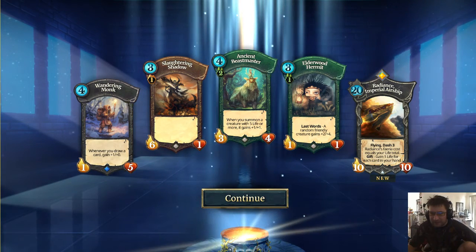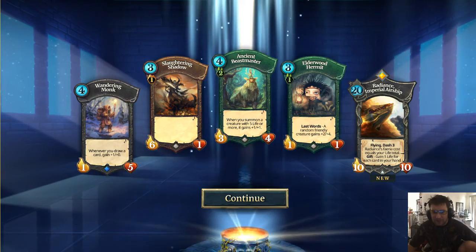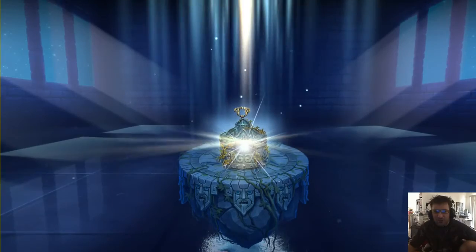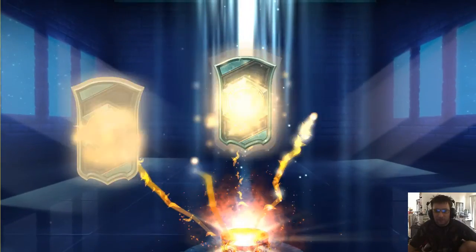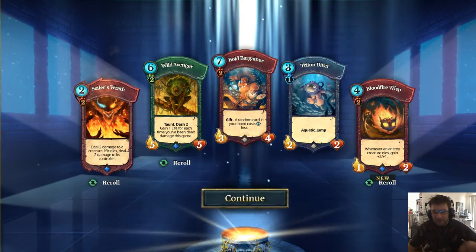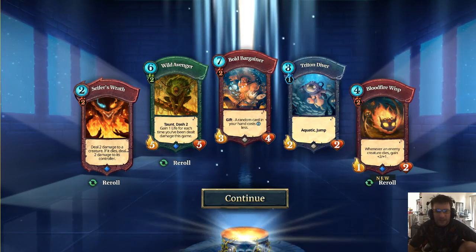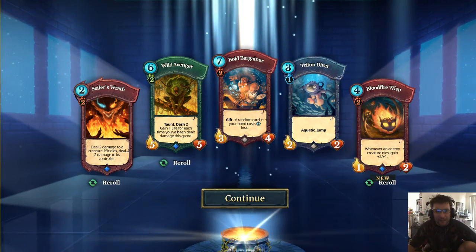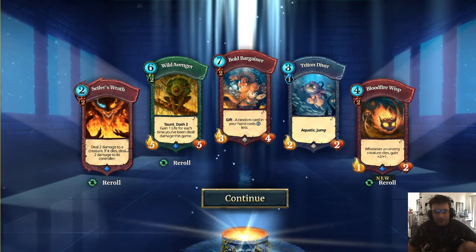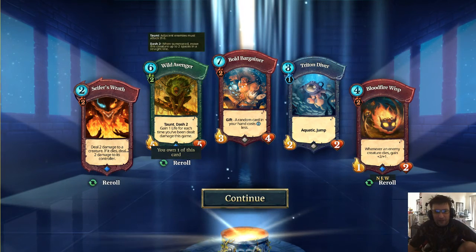So we went from bad to maybe worse on that legendary. But we can always break it down through the crafting system into essence, then craft whatever cards you currently want. It's not too bad to get a full playset — I think it's about a month or two to get every single card in the game as a free-to-play player, which is not bad at all.